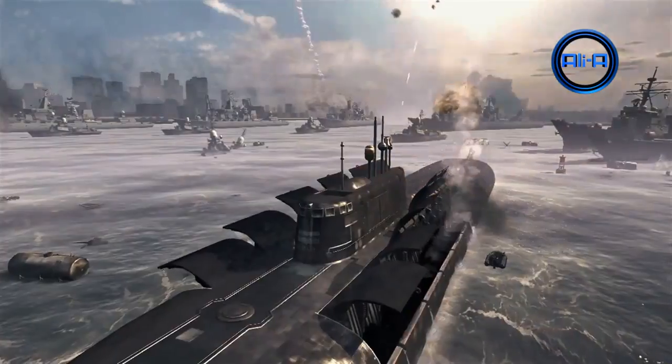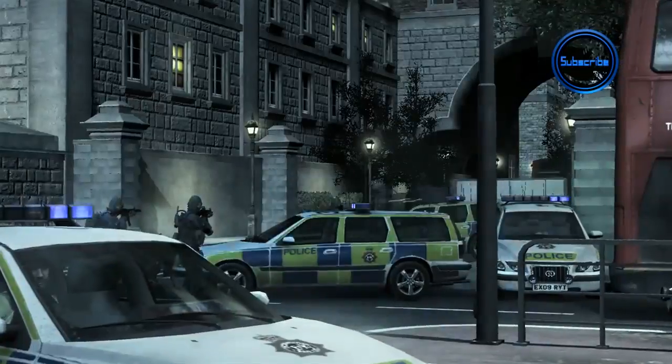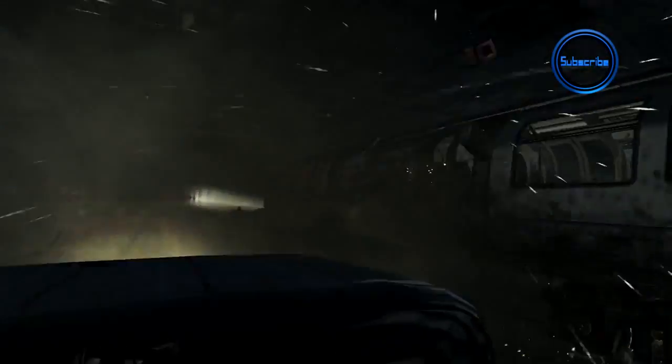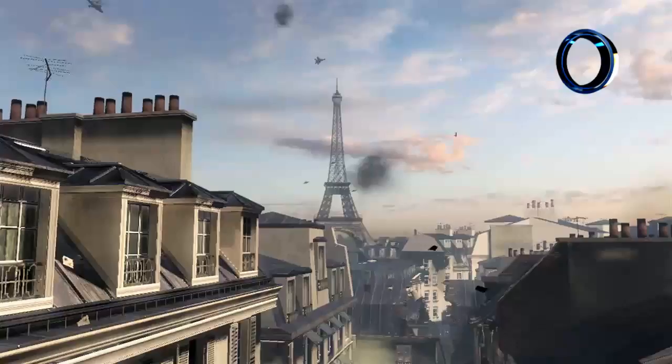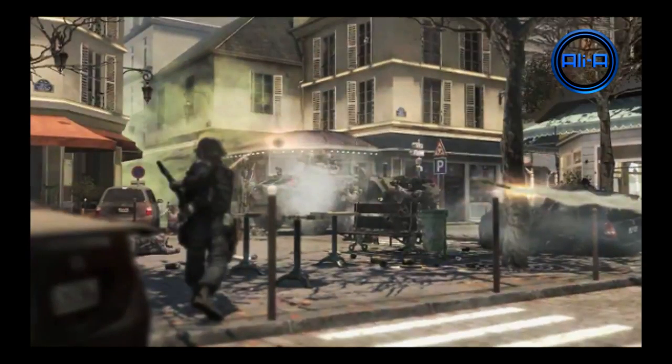We see submarines shooting out missiles with several sunken ships in the background — it looks pretty epic. Moving on to England, we see the MP5, which is fairly standard in Call of Duty games. There's also a train being smacked into walls. In France, a character picks up some sort of glowing grenade-like item — it's not a standard grenade, possibly a Semtex or fire bomb equivalent, which could be an interesting grenade option in multiplayer alongside the existing Semtex and frag grenade.